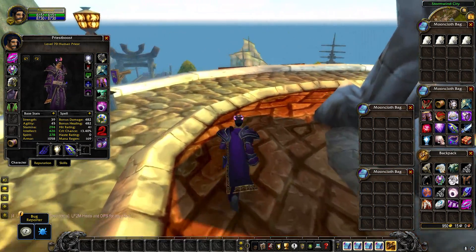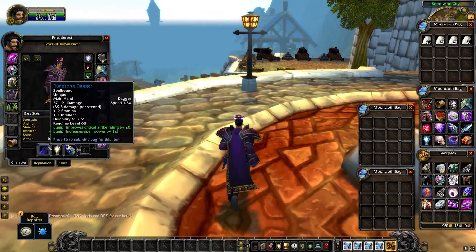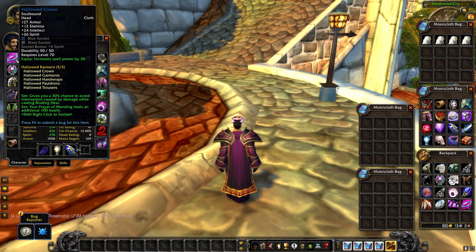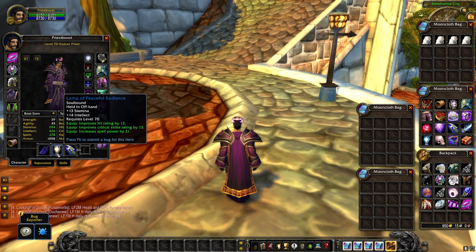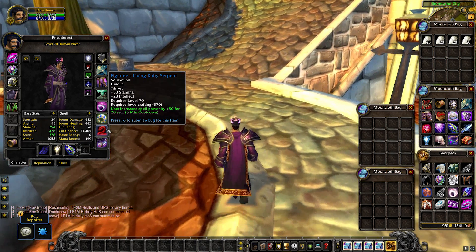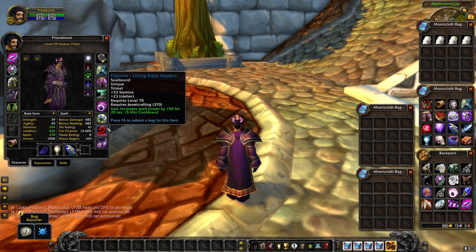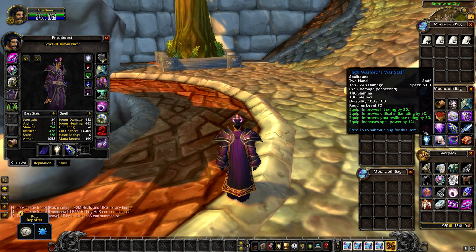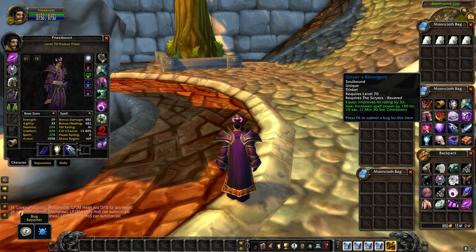As of right now, it does not look like you get professions with the level 70 boost, so you have to skill up professions manually. I personally think that's a good thing, because getting free profession boosts would be way too powerful - just imagine how many people would use that to skill up Inscription, which is new in Wrath, or Jewelcrafting and Engineering, which are expensive to level. If professions were free with the boost, I think almost everyone would go for Engineering and Jewelcrafting.